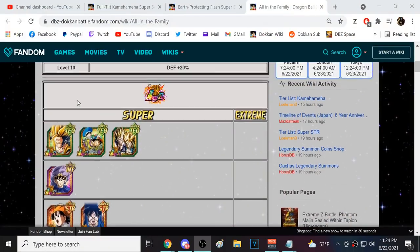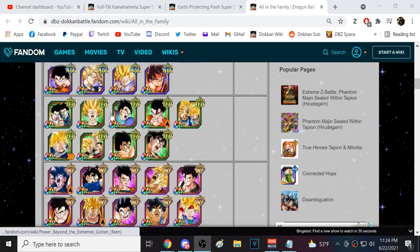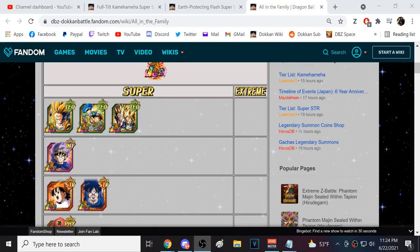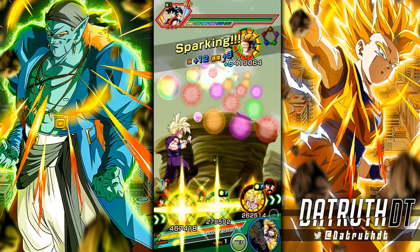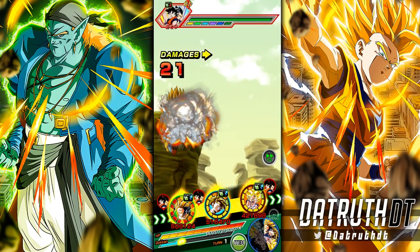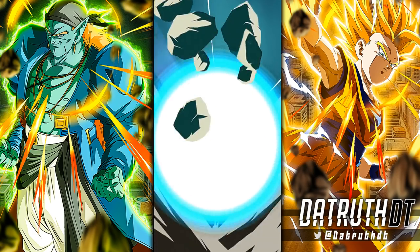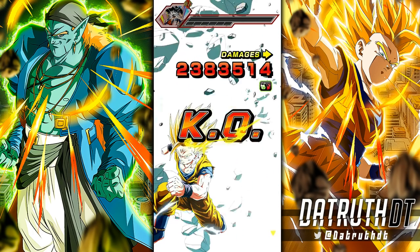Many top tier Goku Family units have All in the Family. With the Dokkan Fest Kid Gohan and TEQ Ultimate Gohan, a lot of good units in here share that link. On a turn with All in the Family, TEQ Gohan might get better defensively. With six orbs, INT Gohan's defense is at 114k — INT Gohan is superior defensively unless TEQ Gohan double supers. But wait — 5.15 million, his damage is actually higher!